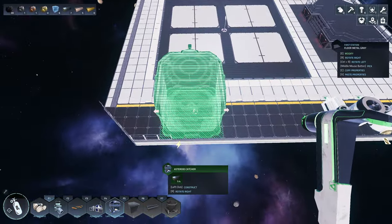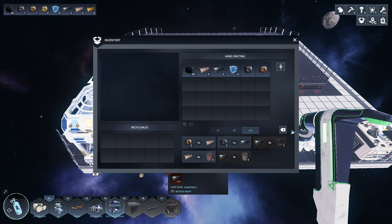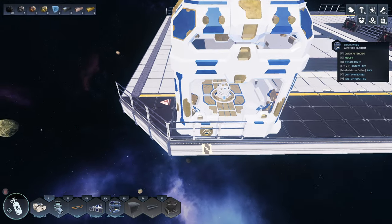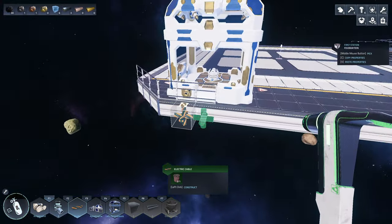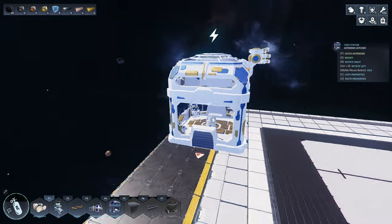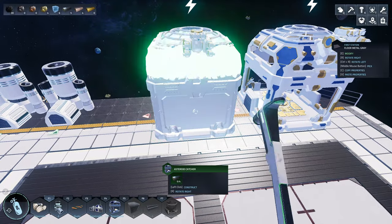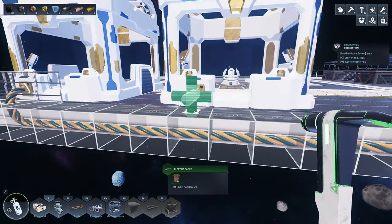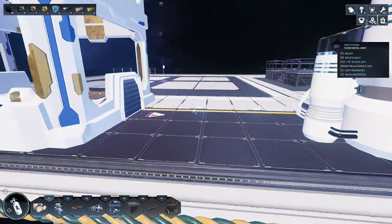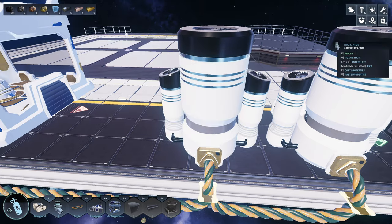Let's place the astro catcher in here. We need to make these cables — we can do it like so, and then connect them. We need to build this and connect them all. Now this one is connected. Can we place another one? That should be nice. Let's make sure we're connecting this one. Two are already done. This one is using how much power — two each — and one generator will make 10, so only one is enough.